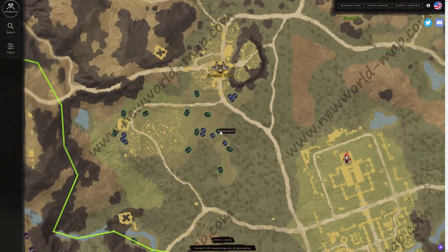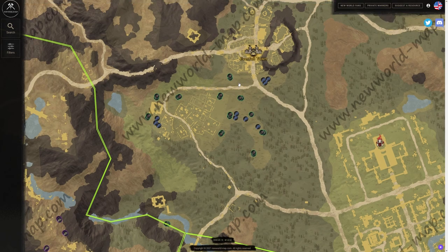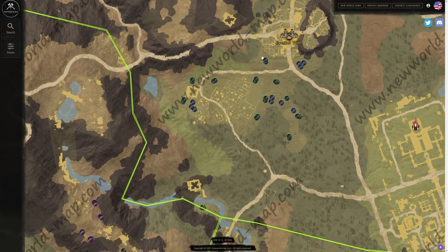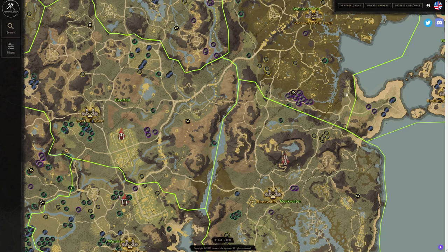Looking at Everfall, you can see there's a lot of hemp in this area, but the problem is these nodes will probably be taken quite often near release because there are going to be a ton of players. I would have mentioned Everfall as one of my first areas, but at release I expect these nodes to be gone frequently. If they're not, definitely take advantage — you can do a quick circle, grab all the early-level harvesting material, level up harvesting very quickly, and be right in town without spending any Azoth on a Spirit Shrine.